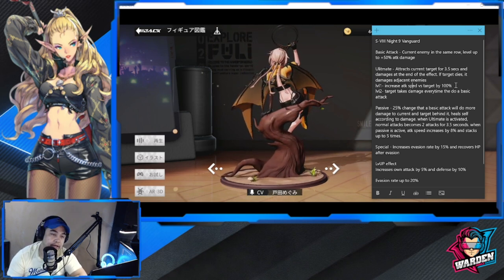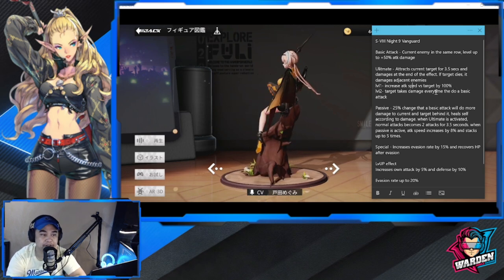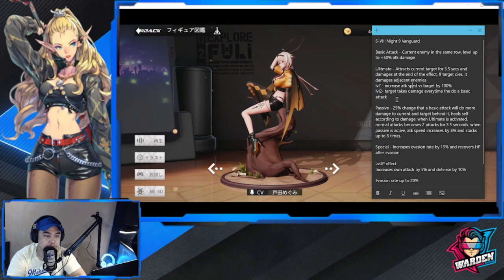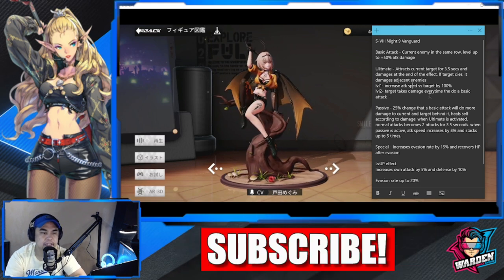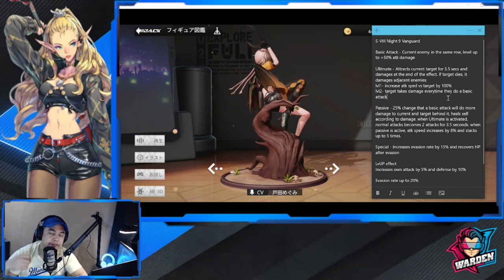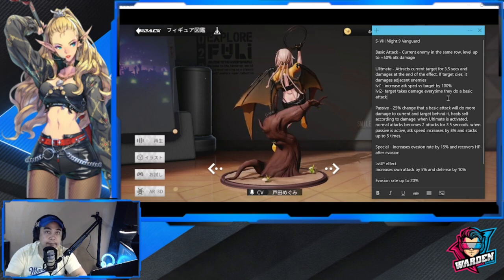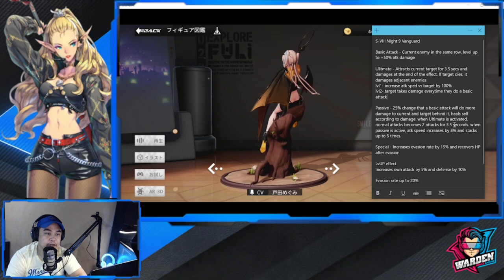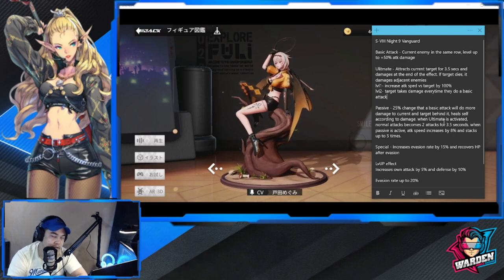It's good to put her in a life steal set because this will really reap benefits for her. Level two for the ultimate is: the target takes damage every time they do a basic attack. So if your enemy does a basic attack, they take damage in return. That is her ultimate — not that bad, it's really good and really expected for a Vanguard.